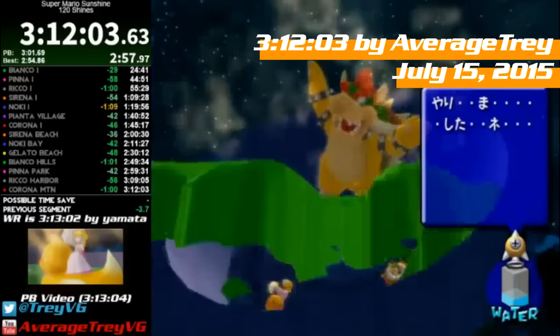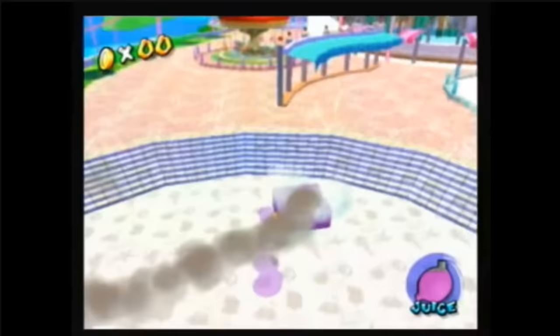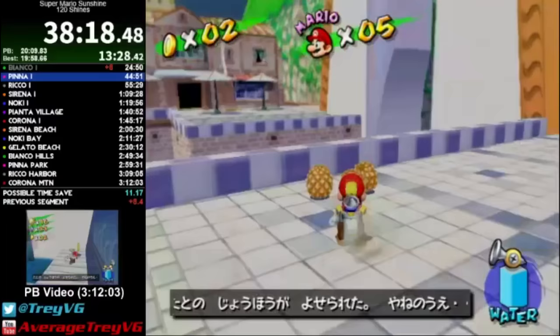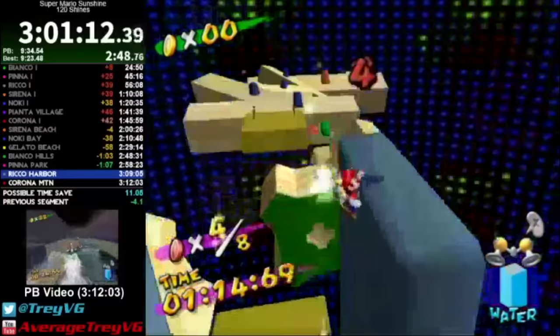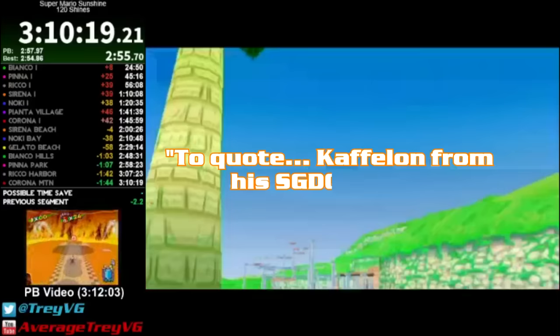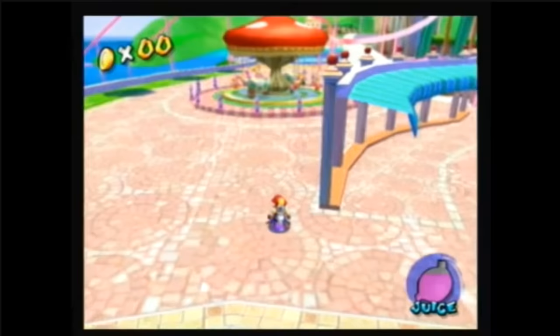A 3:12:03 — saving a whole minute and a second. Had this record been four seconds faster, the narrator would have returned to Any%. In retrospect, he's glad he continued with 120 Shines because of what happened a couple weeks later — a run that left him playing out of his mind. For a while he knew sub-3:10 was possible, but didn't expect it to almost happen so soon. He could return to Any% rest assured that his 3:10 would remain the record for quite some time.